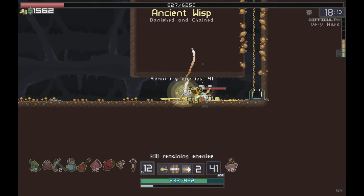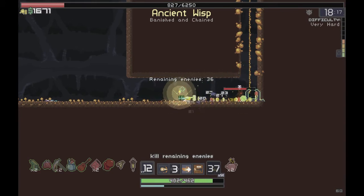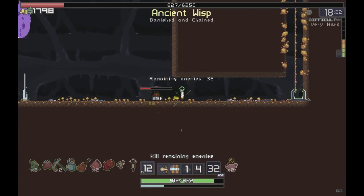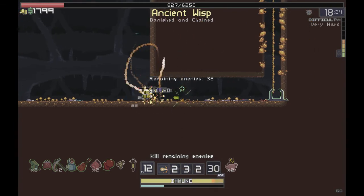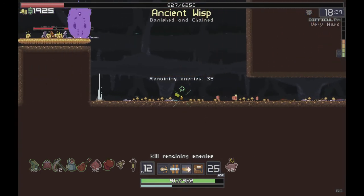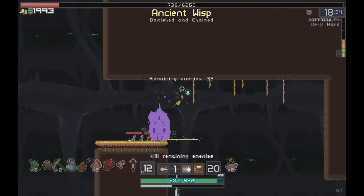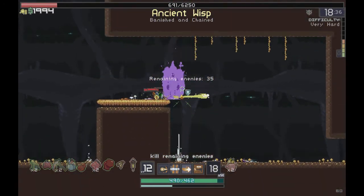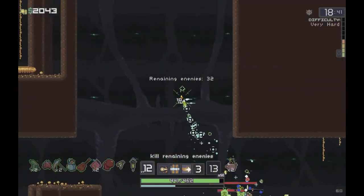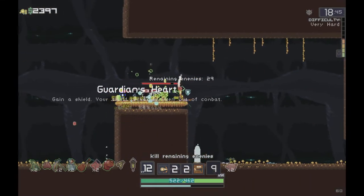We'll use the terrain to our advantage - they can't get right to us up here. There's an elemental imp - that is not cool. Dodge as much as we can. He dropped a lot of stuff. 35 enemies remaining. We killed the imp and got another Guardian's Heart - hot damn.